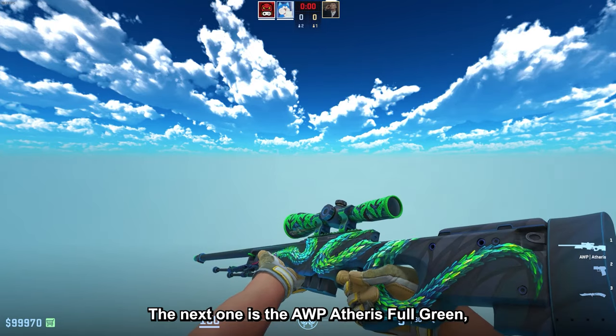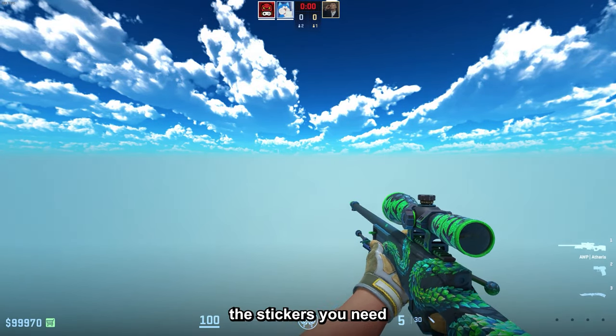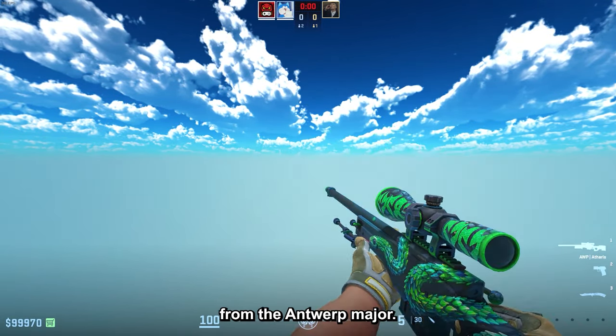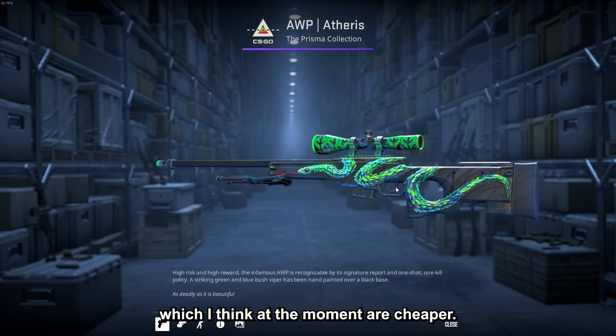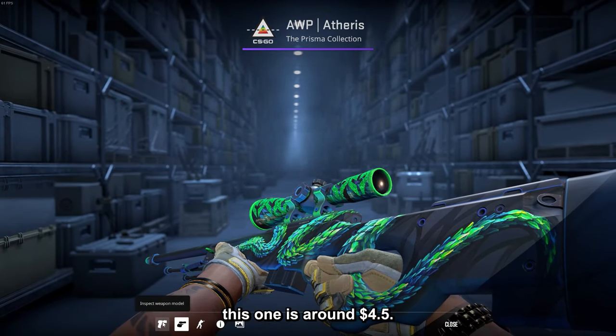The next one is the Ob Aferis Full Green, which is very easy to do. The stickers you need are five Imperial Glitters from the Antwerp Major. You can also do it with Glitters from the recent Copenhagen Major, which are currently cheaper, and the total price is around $4.50.